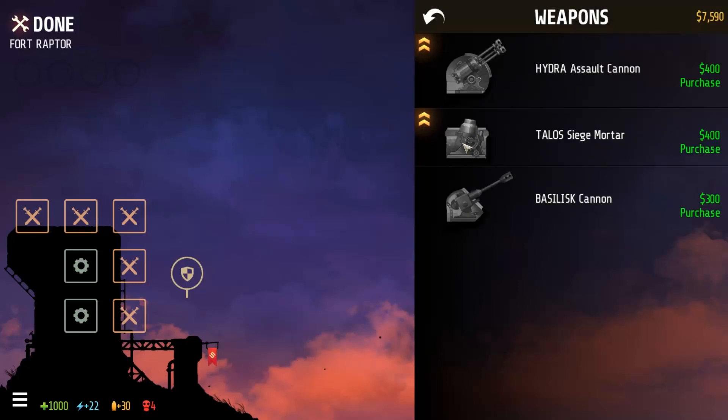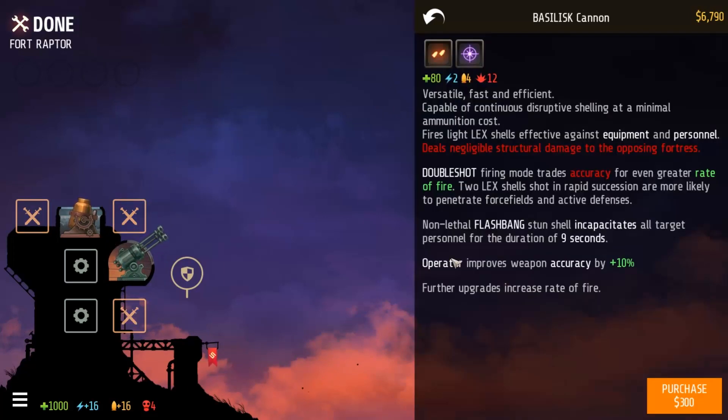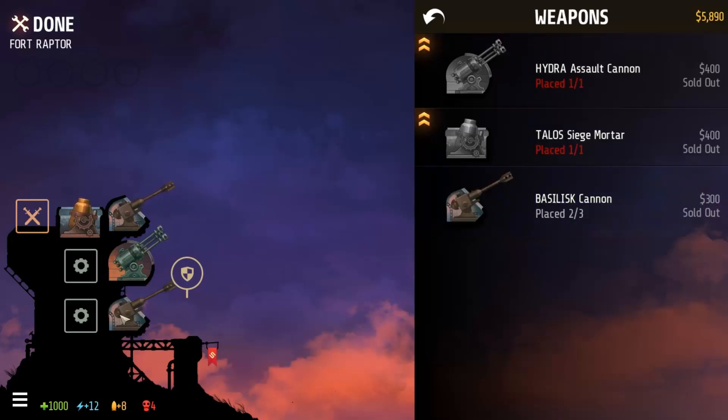So without further ado, that's what we're gonna do — we're gonna customize our forts. We're gonna put a siege mortar, a Talos siege mortar right there. We're gonna get a Hydra assault cannon, one of these bad little guys, and we're gonna throw it right there — that looks like it'd be a good spot. Let's buy a Basilisk and put our Basilisk right here. Yes we can buy another one. Phenomenal. We can buy one more. So we've got plenty of Basilisks.